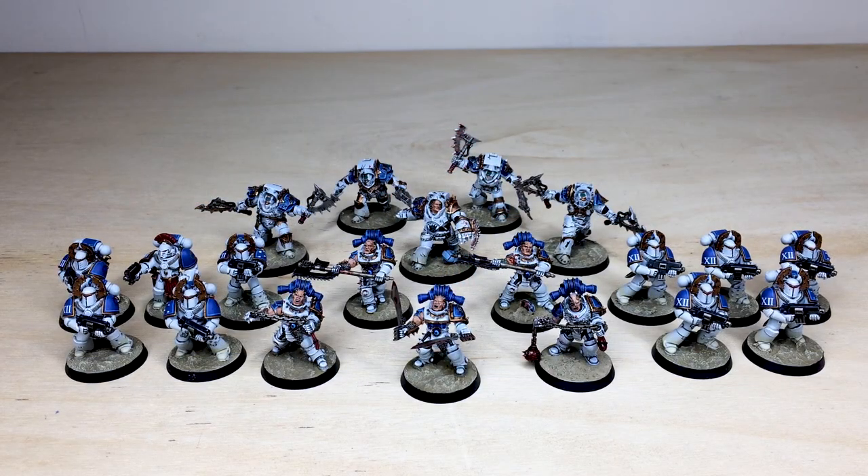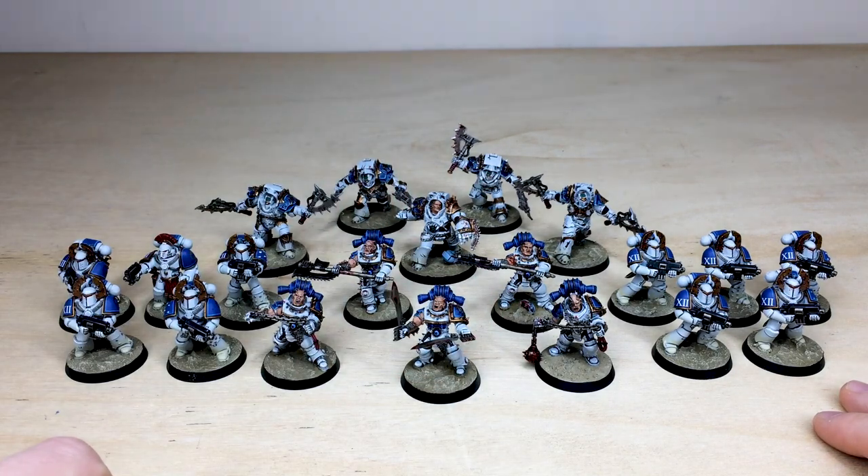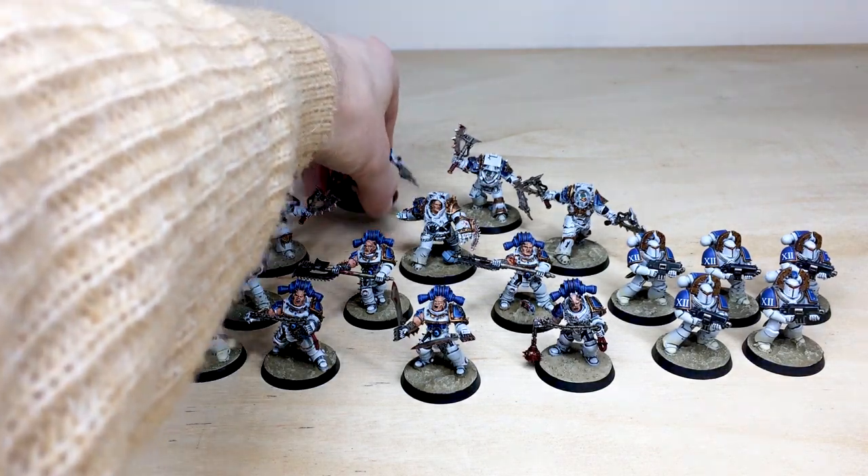Up next we've got all of the infantry from this 30K World Eaters force. There's a nice selection — we've got some Legion Tactical Marines, we've got some Rampagers, and then we also have some Red Butcher Terminators. A really nice selection of infantry. Let's pull forward the awesome Red Butchers to start off with.